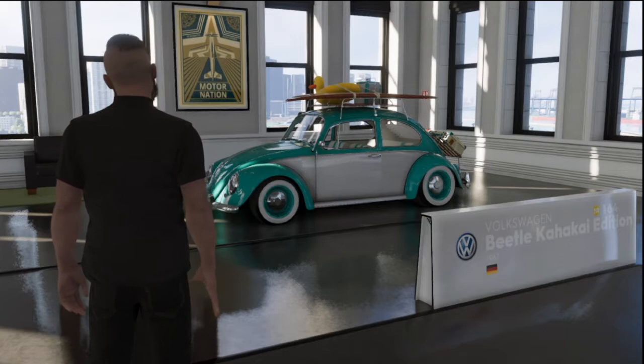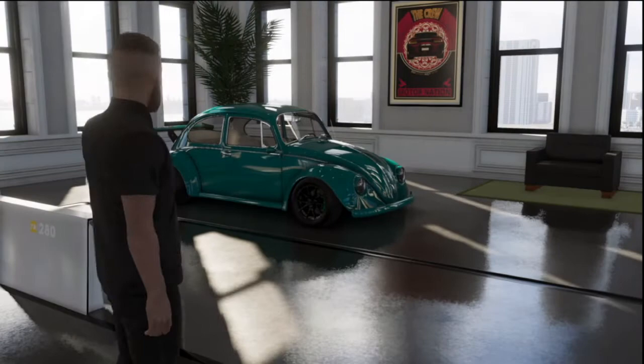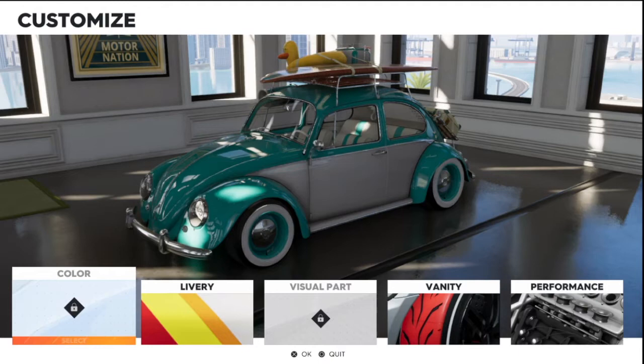Hey guys, welcome back to my channel. In this video we're going to be customizing the Volkswagen Beetle Kahaka Edition. This car released on July 15th as part of the summer in Hollywood update — this is basically the beach version of the regular Volkswagen Beetle. So let's get started.